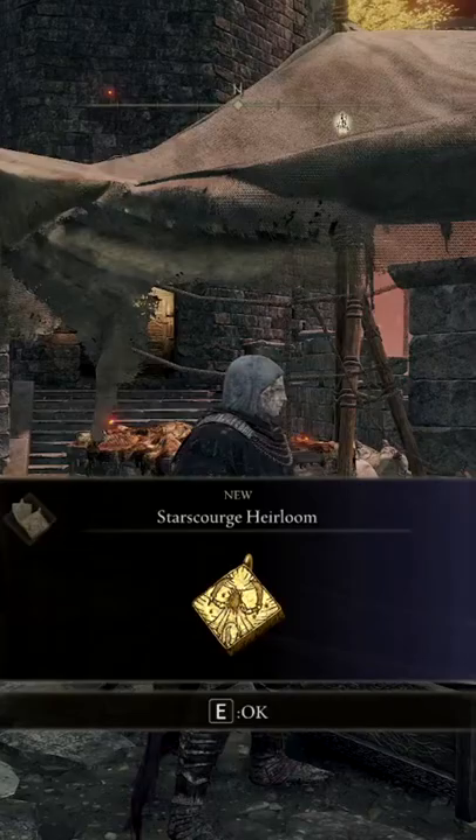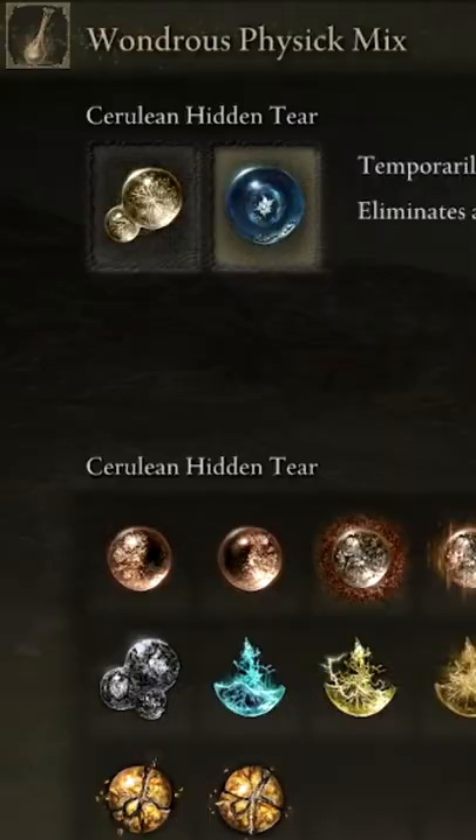The Star Scourge Heirloom is an extremely useful early talisman that provides a plus 5 strength buff.